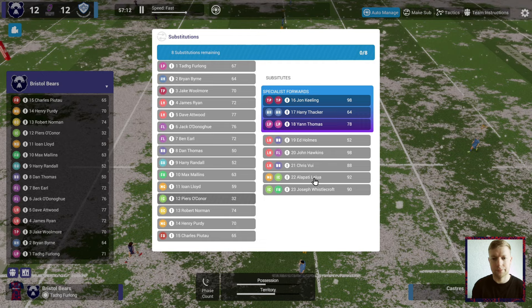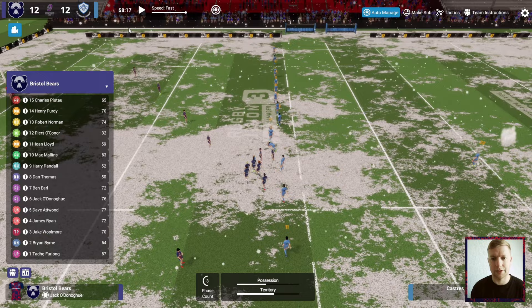Piers O'Connor is not looking great at 33. Dan Thomas at 8 is low — Chris Fooey is going to come on. We didn't put Urien on the bench — what a strange decision. These boys are second string so that's probably it for now.